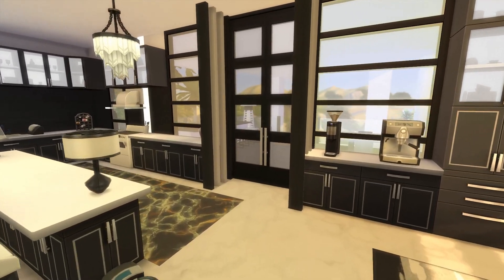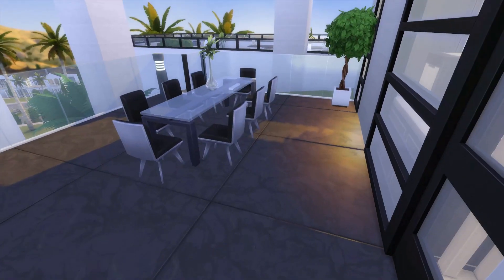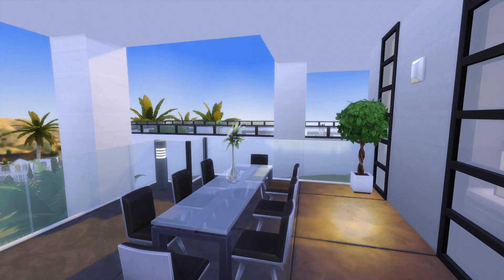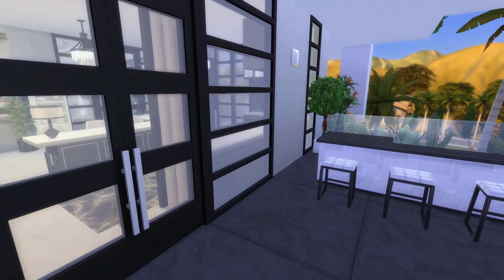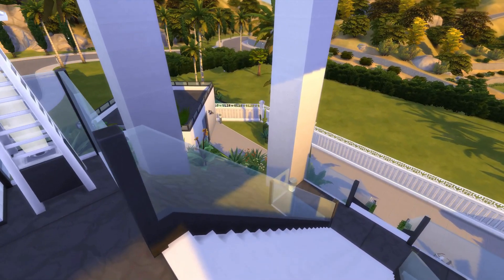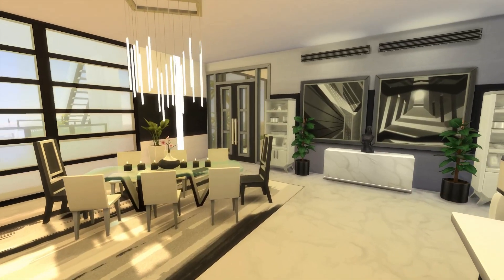Moving outside to the outdoor dining space - it's very simple. There's a bar so you can hire a mixologist, and an outdoor dining area for nice dinner parties in the summer. There's also a small view of the garden directly in front. Downstairs is the back entrance where you can come through the garage and up the stairs - just a little seating area, nothing that exciting. It's available to download from the gallery.